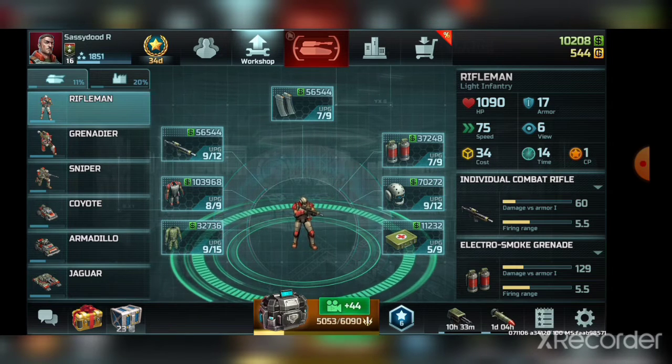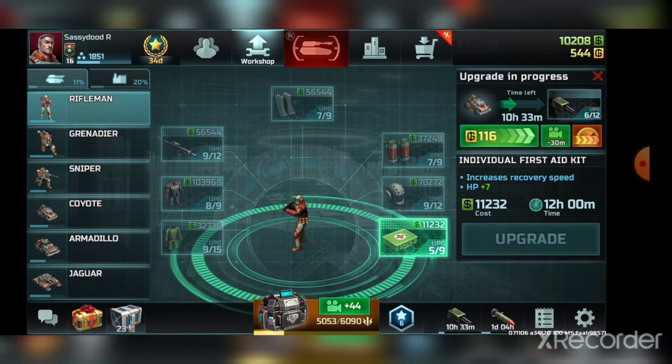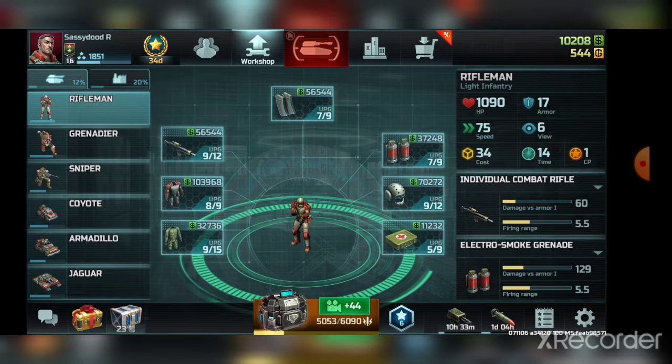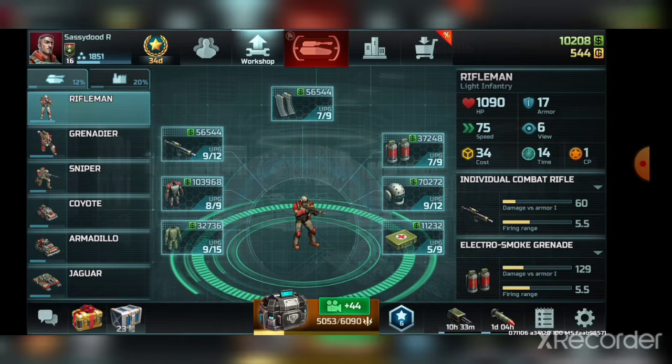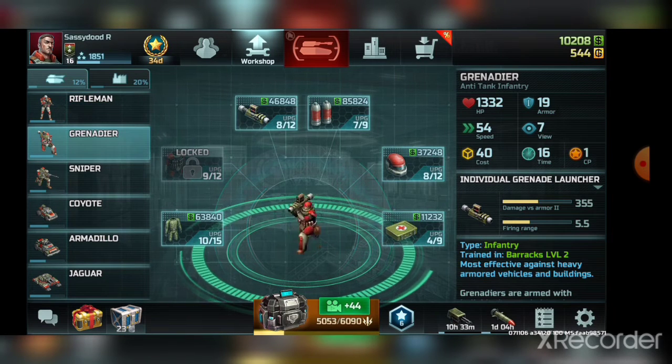For pretty much every troop, repair speed is not one of the more useful upgrades. Either a unit lives or it dies — if it's at half health it'll heal fast enough before the next engagement. It does give a little extra health, but it's just not very useful overall.